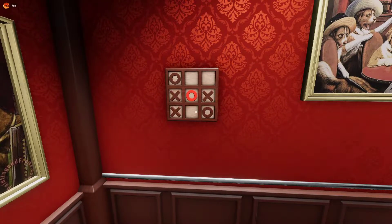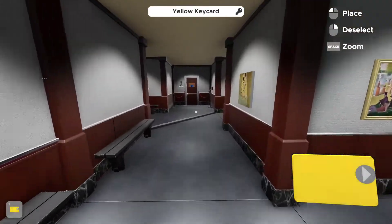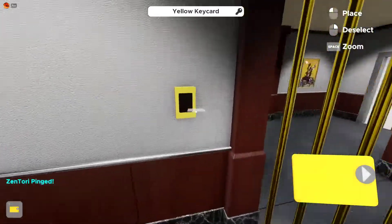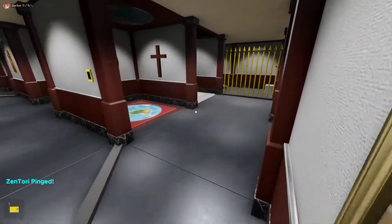Tic-tac-toe, Tori! Tic-tac-toe, Tori! Yellow keycard. Did you figure it out? Yeah — the wooden circle was for the tic-tac-toe board. The wooden circle was right here; you just grab it behind the bars.